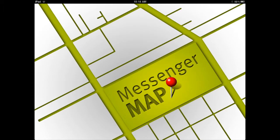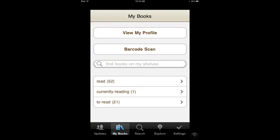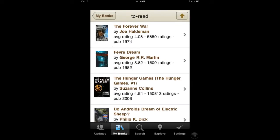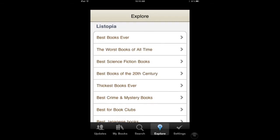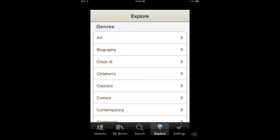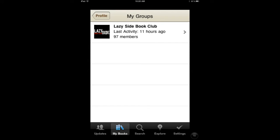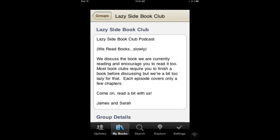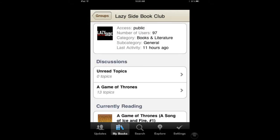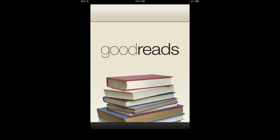That brings us to the Always Free section of the show, where I talk about an app that is always free. Today I want to talk about Goodreads. This is a companion application for the Goodreads.com website. It allows you to keep track of books you've read and books you'd like to read. You can explore the most popular books in certain genres or what's trending right now, and join groups to discuss books with people. It's an amazing social networking site for people who like to read. You can also join the Lazy Side Book Club — we're currently reading A Game of Thrones and have a podcast at lazyside.com. Check out Goodreads.